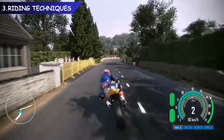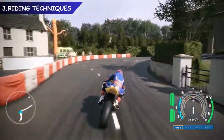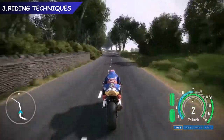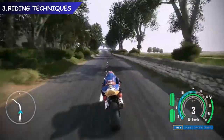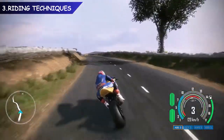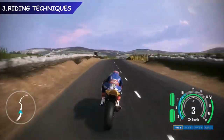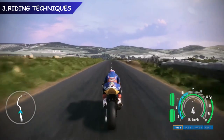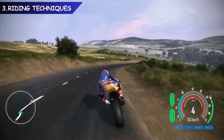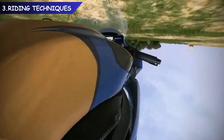Controlling a bike is fundamentally different to a car — smooth inputs are key. Accelerate and brake progressively to keep the bike stable. If you're used to driving cars in racing games, you also need to brake and turn in a lot earlier, because it takes extra time for the rider to physically lean into the corner. As you exit a corner, gently apply the throttle to prevent spinning the rear wheel. Avoid braking while turning and hitting curbs, as this will unsettle the bike.